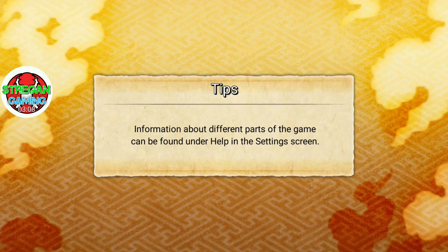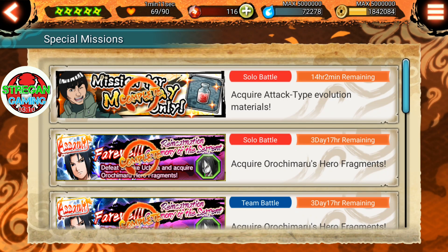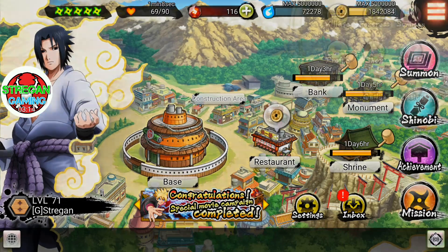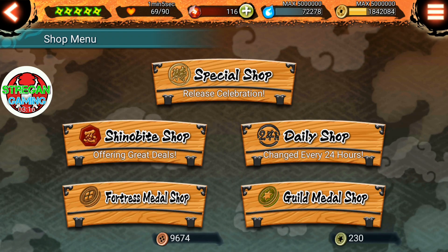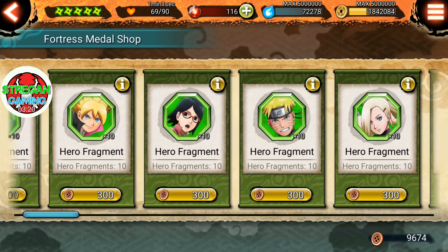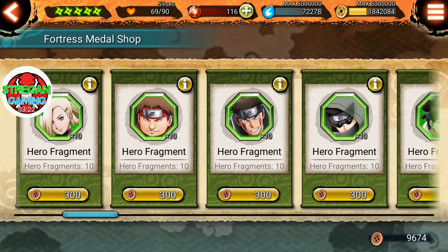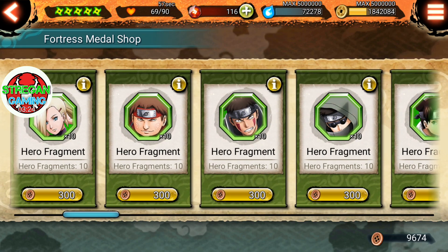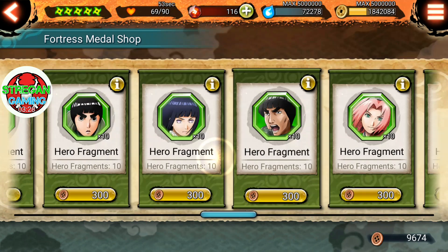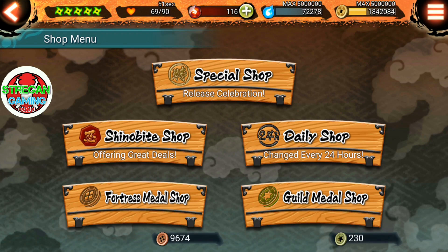And there you have it. It takes a bit of time, I know. You can also buy hero fragments from the shop — go to the fortress medal shop and there are hero fragments for 300 fortress coins — but it's a bit expensive, so I prefer to farm them in the special missions.